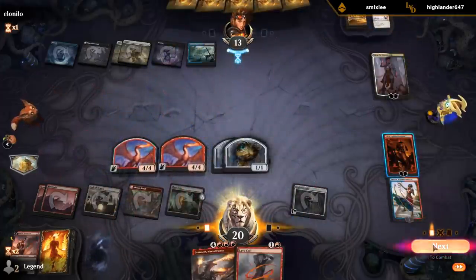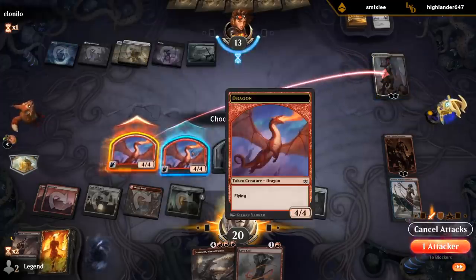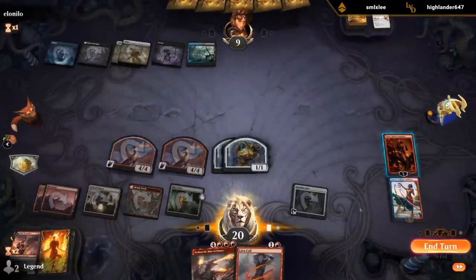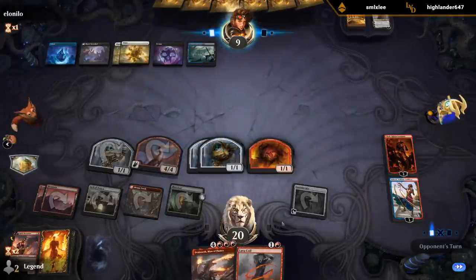So let's see — this is the token that goes after Kaya, the real dragon goes face. And then we still have Dracuseth waiting in the wings. Arch for card draw. So we're looking good.